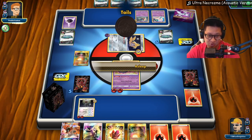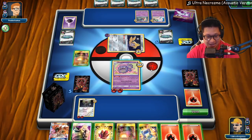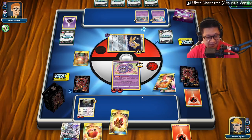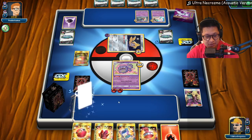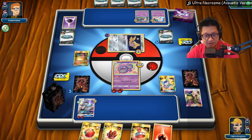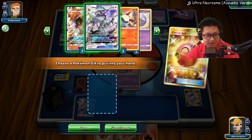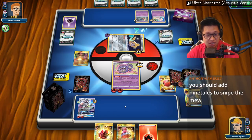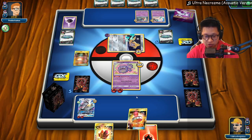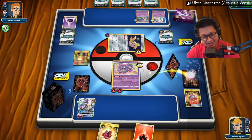My goal right now is I need some Volcaronas to kill this Mew. It'll take about three turns with one Volcarona, two turns with two of them. Hopefully we get a bunch going. We'll get a straight Cynthia right here too. I can do one bench damage passively but not attack right there. So just Cynthia this - find those basic Pokémon, drop those basics down. I need nothing so I can get an extra pull technically. Let's just dump our hand here.